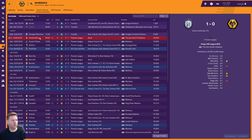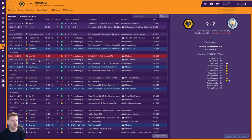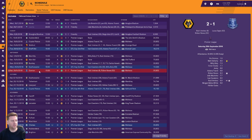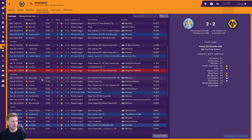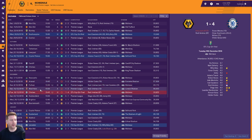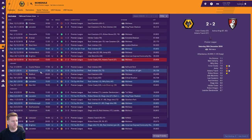Premier League started off by losing away to Huddersfield, but then beat Crystal Palace and Watford. Drew with Man City, lost to Man United, thumped Burnley 6-0, beat Southampton in the EFL Cup 3rd round, then beat Everton. October: beat Southampton, lost to Tottenham, then lost to Liverpool. Beat Crystal Palace in the EFL Cup 4th round. Beat Cardiff Premier League, lost to Chelsea, drew with Leicester. December: beat Newcastle, lost to Arsenal, beat Fulham, lost to West Ham, lost the EFL Cup quarter-final to Chelsea. Beat Huddersfield, drew with Brighton and then drew with Bournemouth.